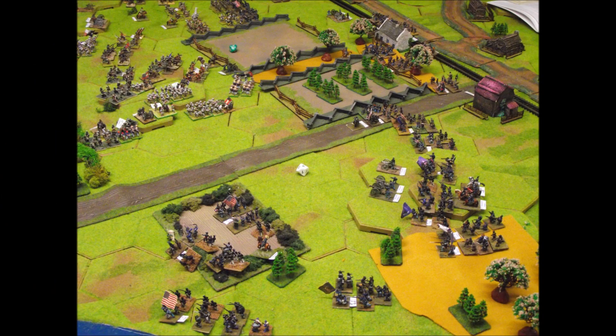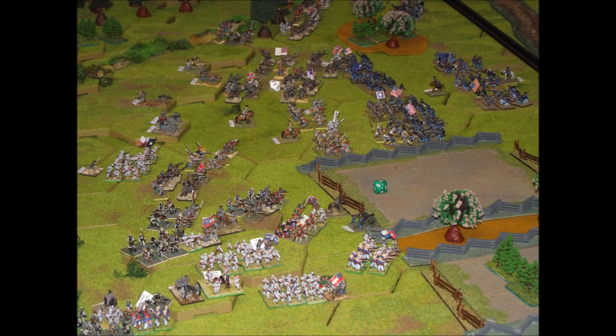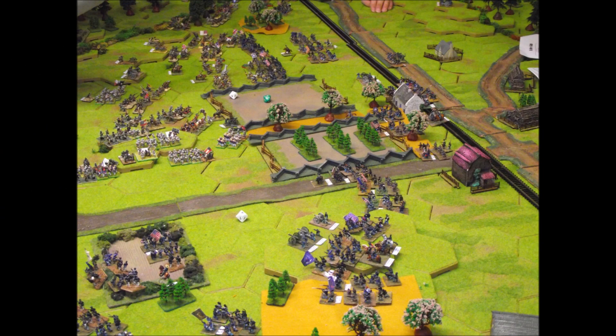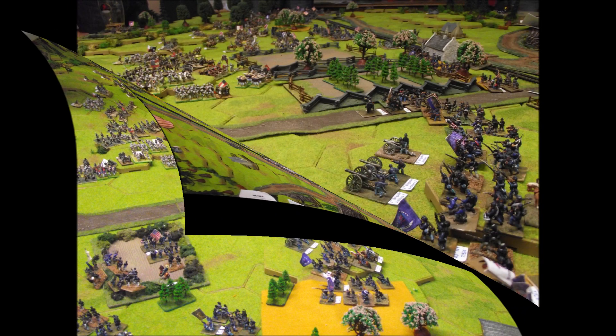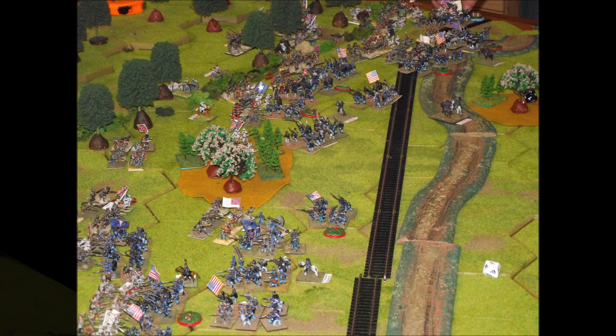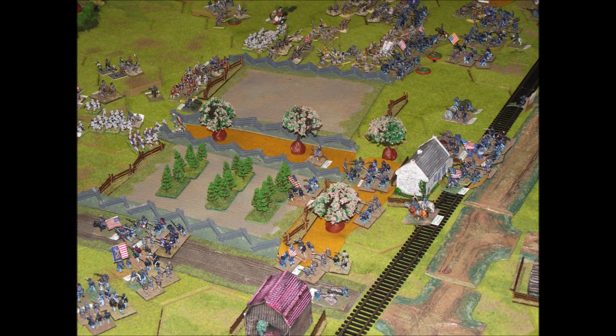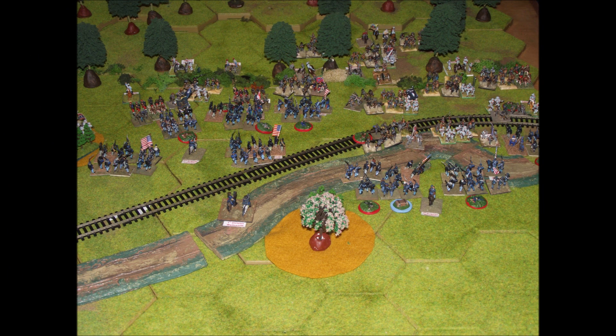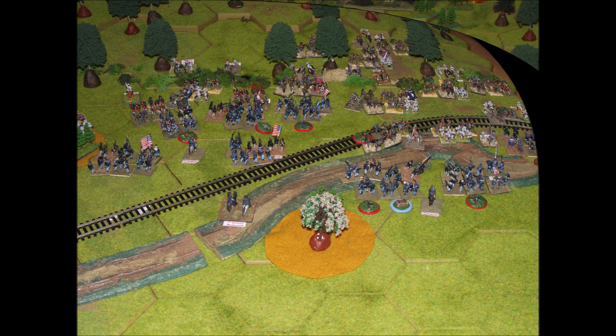The Confederates are quite successful in holding up the Union on the left flank, holding them and then slowly beginning to push them back. The Union attack on the left flank is a little more steady — they're building their forces up rather than charging straight in. In the centre, the Union and Confederate forces get into hand-to-hand combat quite quickly and start a battle-long push backwards and forwards, each side taking quite a lot of casualties.